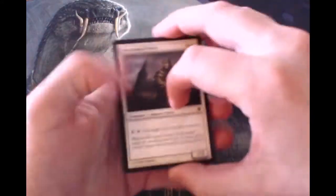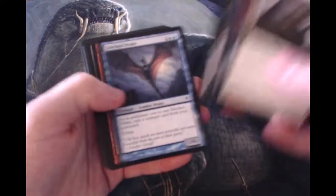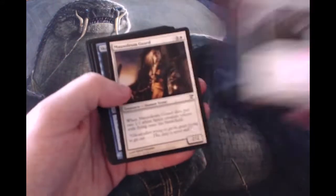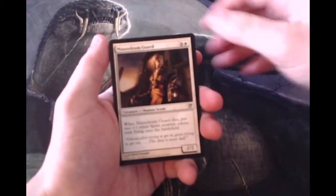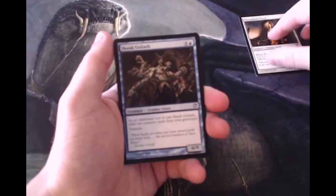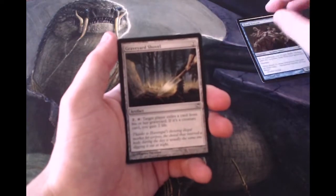We'll see what we get — not necessarily banking on getting something amazing, but obviously that's the hope. We'll quickly run through the commons here. Kicking off the uncommons, we have a Mausoleum Guard, a Scab Goliath, and a Graveyard Shovel.